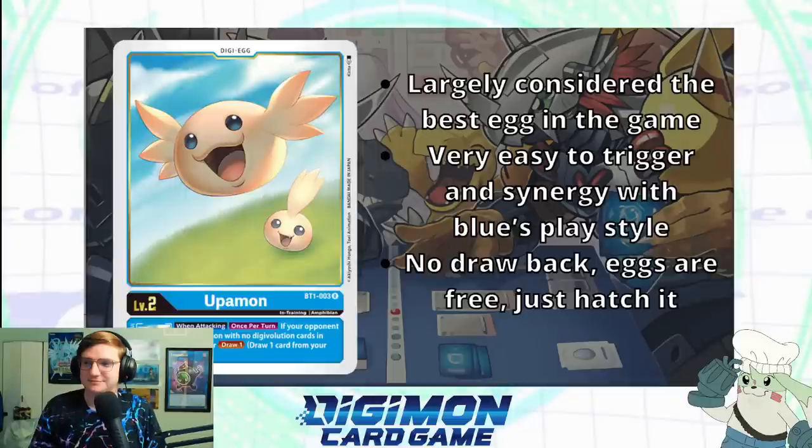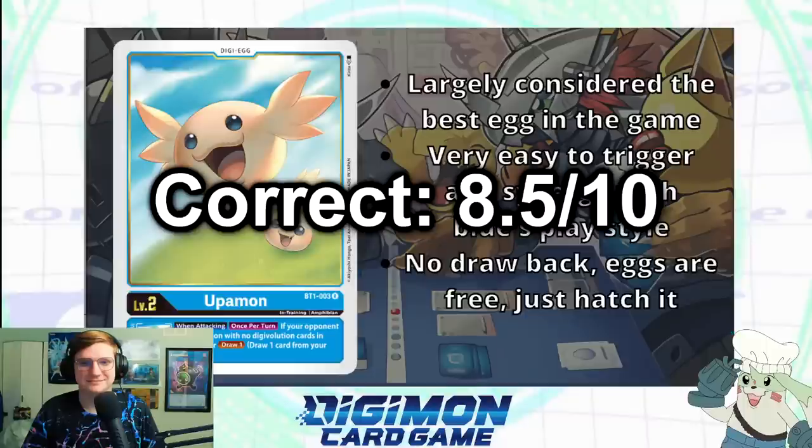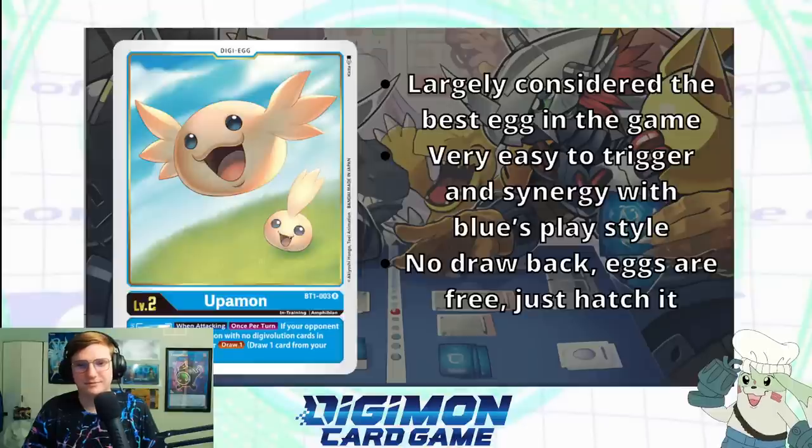Totally agree — you're completely right. This is largely considered one of the best generic eggs in the game, because blue's entire playstyle often non-chalantly removes sources, making this a very easy condition to meet for a free draw one. And there's no drawbacks — you just have to hatch your egg. Well, I'm happy to hear that the cutest little boy is also the best egg. So you made it through the gauntlet, MBT — you did a pretty good job judging a lot of these cards. The only ones that really tripped you up were the purposely hard ones like MagnaGarurumon.